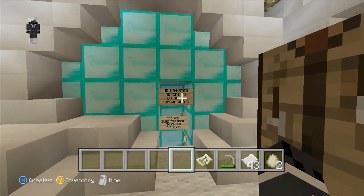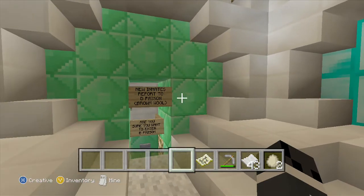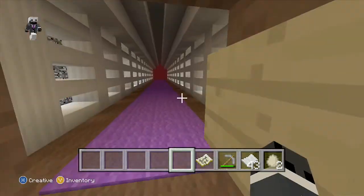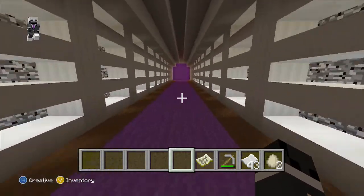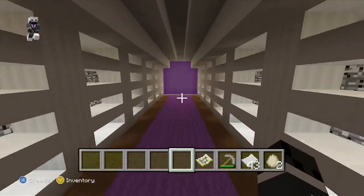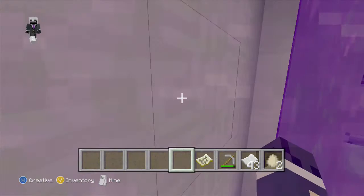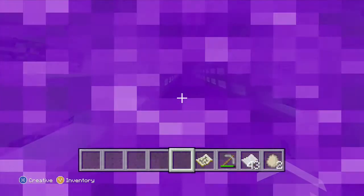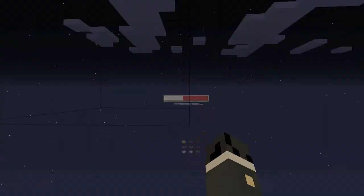What you do is you jump down here and you're in the Nether. There's D-Prison, C-Prison, B-Prison, and new inmates go in here. I'm still in D-Prison, so I've got to stay here until I unlock the key to C-Prison or whatever. Let's go check it out through this Nether portal.